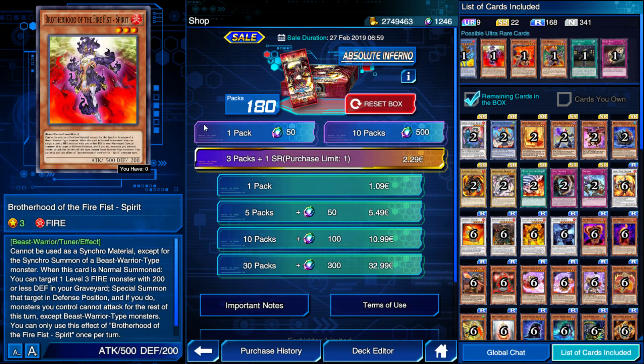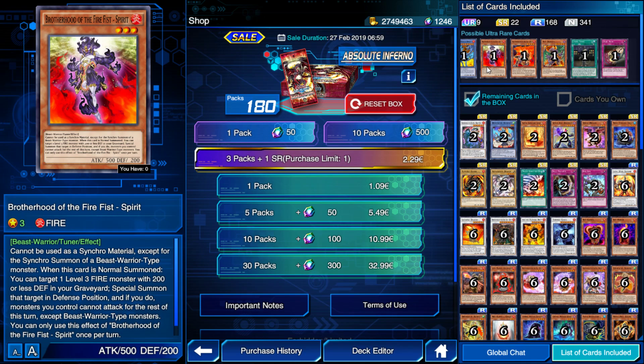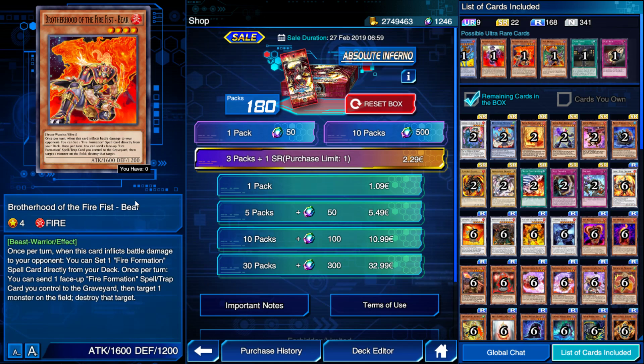We also have more Brotherhood of the Fire Fist support, which I'm pretty excited about. We have a tuner that cannot be used for synchro material except for fire beast-warrior type synchros. When it's normal summoned, you can target one level 3 monster with 200 or less defense in your graveyard and special summon it in defense position — though monsters you control cannot attack except beast-warriors for the rest of the turn. We also have Brotherhood of the Fire Fist Bear: once per turn, when this card inflicts battle damage, you can set one Fire Formation spell directly from your deck. Once per turn you can send one Fire Formation spell to the graveyard to target and destroy one monster on the field. The ultras are really dope in this box.